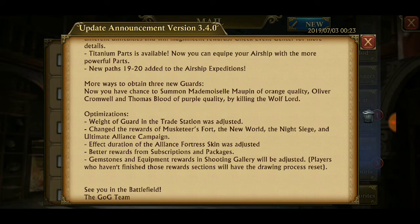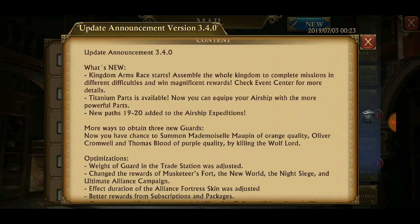For optimizations: weight of guard and trade station was adjusted, rewards for Musketeer Fort and the New World, Night Siege, and Ultimate Alliance were changed. Campaign effect duration of Alliance Fortress skin was adjusted. Better rewards for subscription packages — gemstone, equipment rewards, and shooting galley will be adjusted. Players who haven't finished those reward sections will have the drawing process reset.